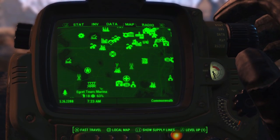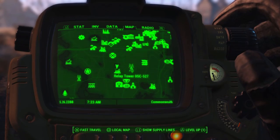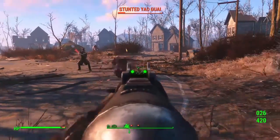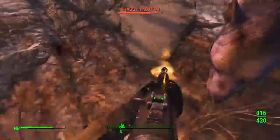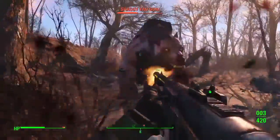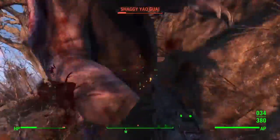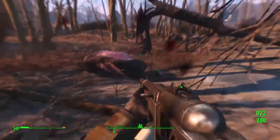Next up we've got Fairline Hill Estates, northeast of Ygritte Tours Marina and a bit south of Diamond City. It's a little cul-de-sac of pre-war houses where two Yaoguai like to hang out. If you're a lower-level character, you can use any of the houses as cover to shoot from, since the Yaoguai can't go through the doors. The character I'm using here is level 55, so for me it wasn't too much of an issue — though it did get kind of hairy there for a minute.